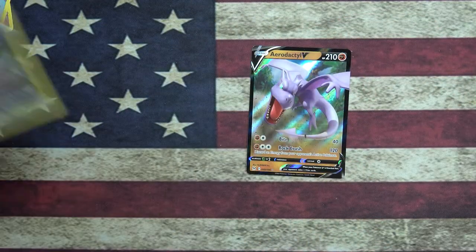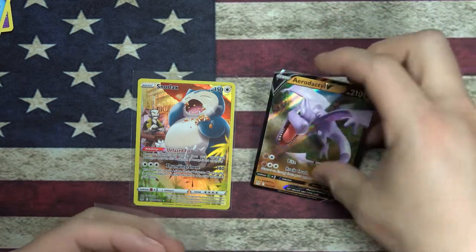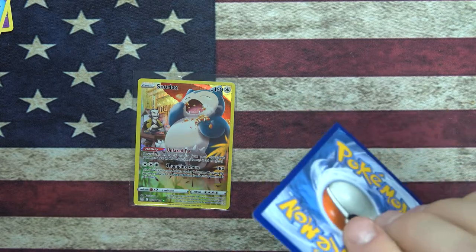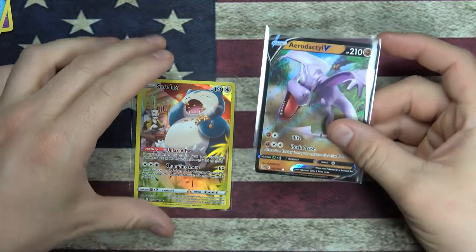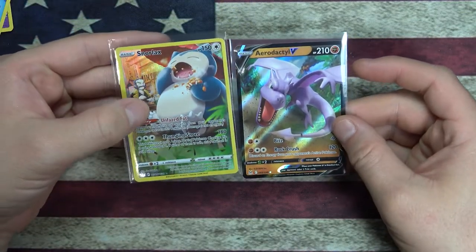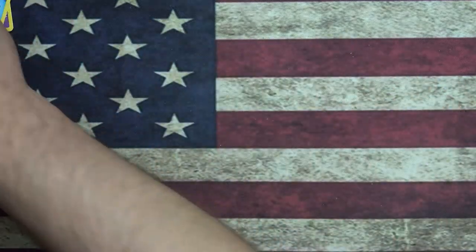Let's put that Snorlax into a sleeve. Let's take a moment to appreciate these two. That's just like how the art is. We got an Aerodactyl and a Snorlax. Unfazed Fat and Thumping Snore, and Bite and Rock Crush.